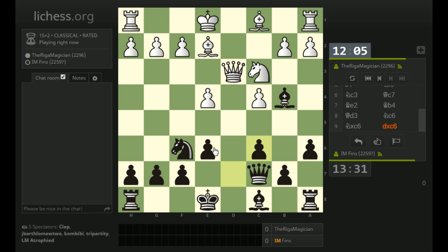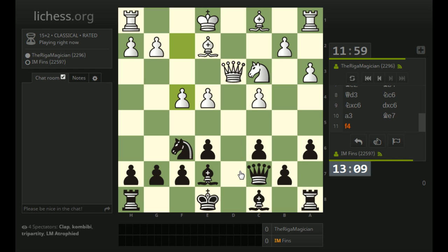Now I'm anticipating that white will castle. But a3 instead - hitting the bishop. Now if I take, queen takes is possible, because if knight takes e4, then white would win the pawn on g7. So I'm thinking about just backing up to e7. We didn't get the exchange in to double up white's pawns, but we've slightly improved our structure by being able to take with the d-pawn on c6.